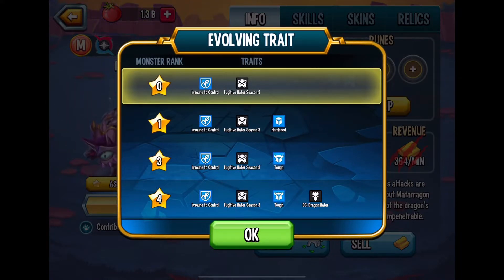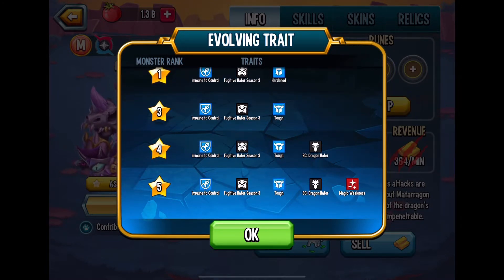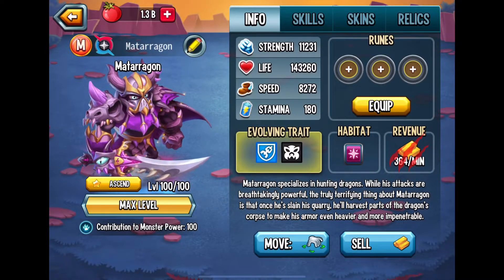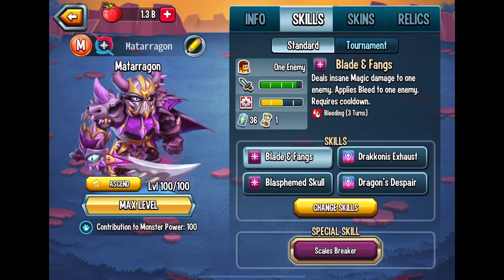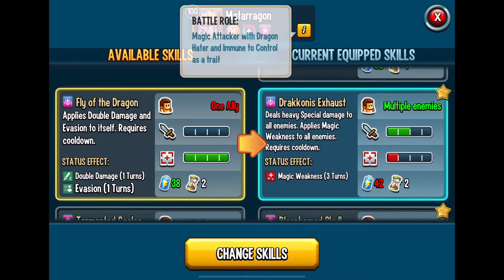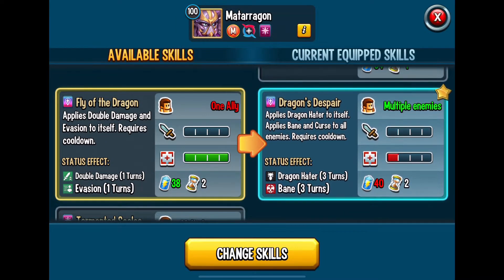We are at a monster rank of zero, so we only have the fugitive hater and the immune to control. But as you can see, the list gets better and better the higher you rank this monster up. For this one, I am going to put the Applies Double Damage and Evasion to itself, because I started thinking about how I can pair this with other monsters.